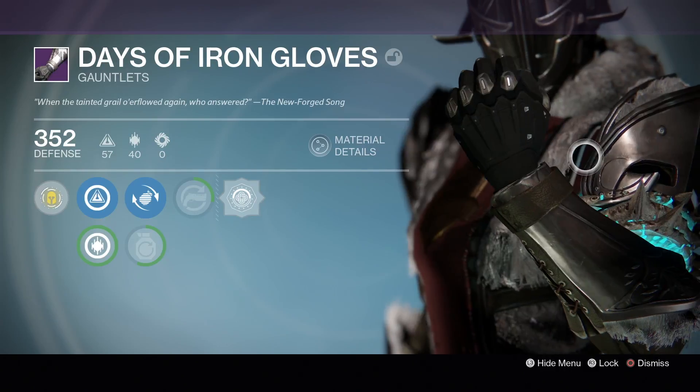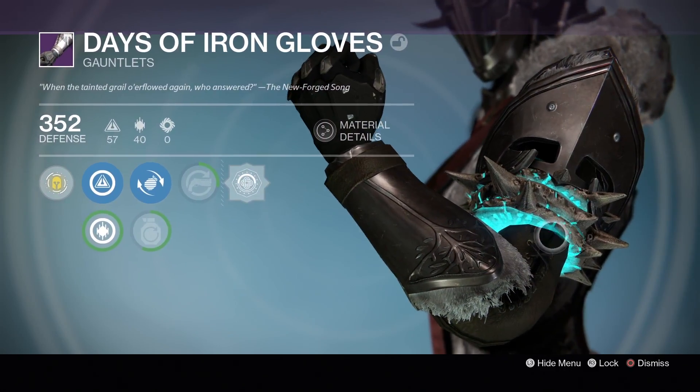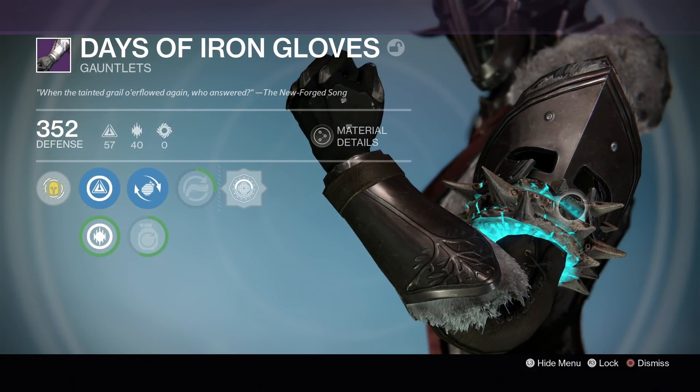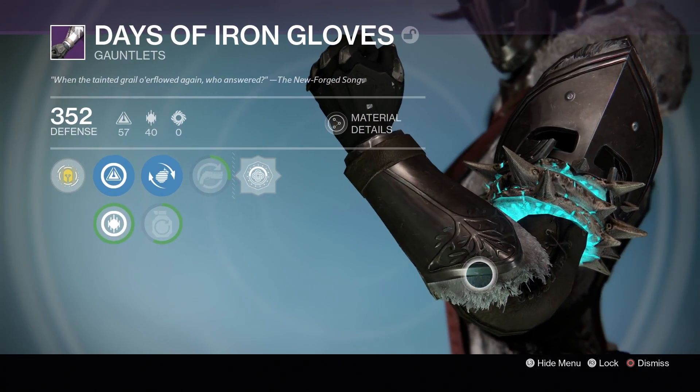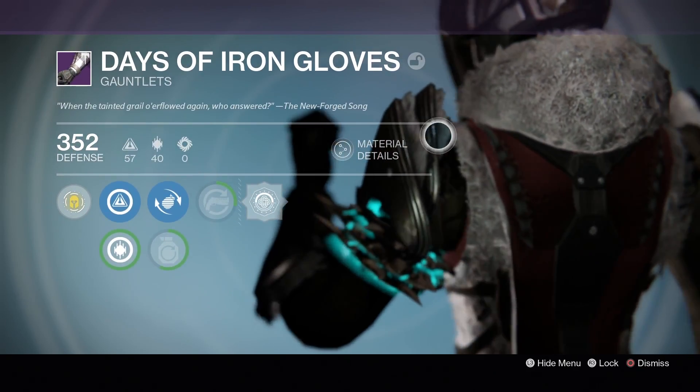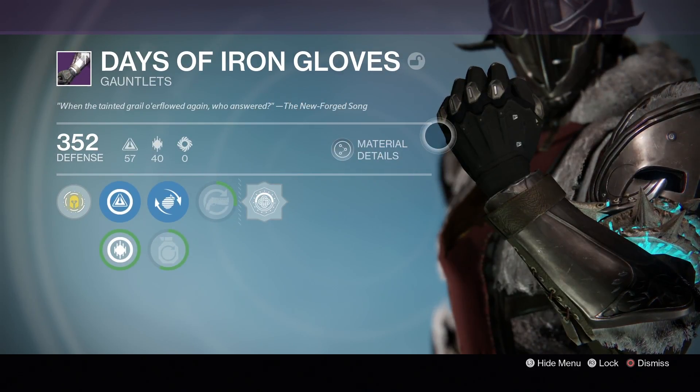So if we have a look at the arms, that's the Omnigo Warlock Bond — it's freaking awesome. We've got the Iron Banner tree there, the Iron Lords. I'm loving the double plate on the shoulders, it looks really cool.